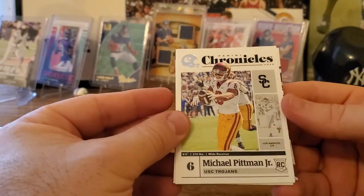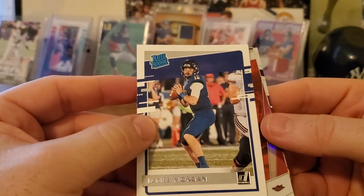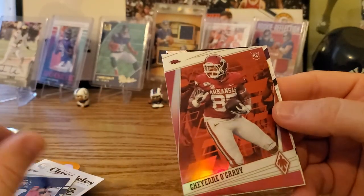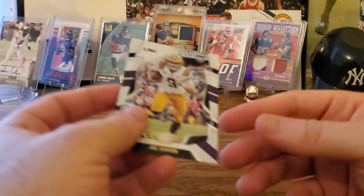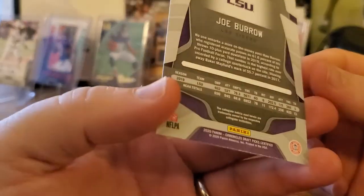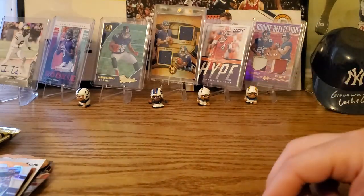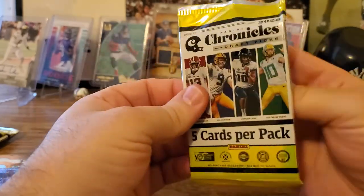Michael Pittman Jr. — second round, early second round to the Colts. Got a James Morgan Donruss, I think he went to the Jets. Got a Phoenix — I like these Phoenix cards. Got a Kenneth Murray Crown Royal — that's a good one. And a Joe Burrow Certified, that's a good one with a holographic finish. It's a nice one. I had heard that the value packs with 15 cards had more of the Burrow and Tua's in them than the boxes, but I'm not sure.